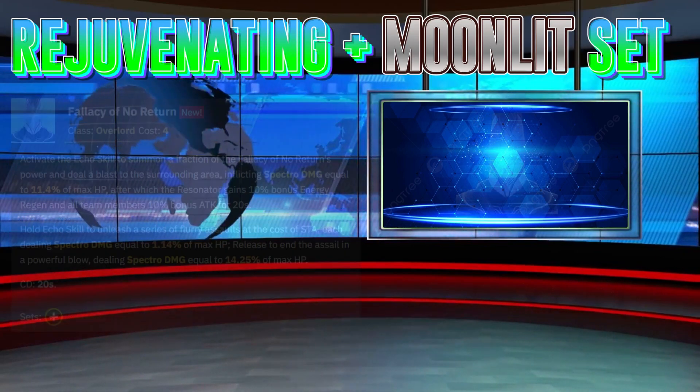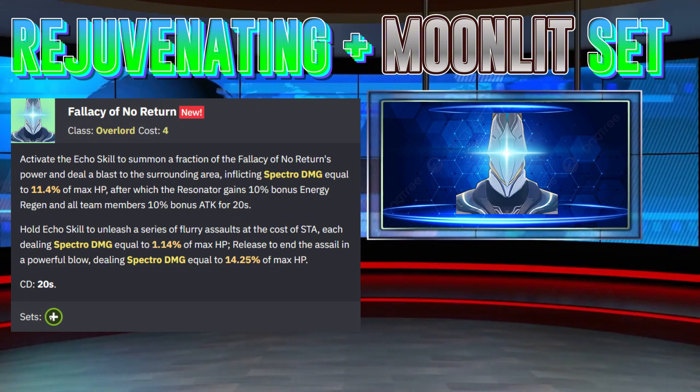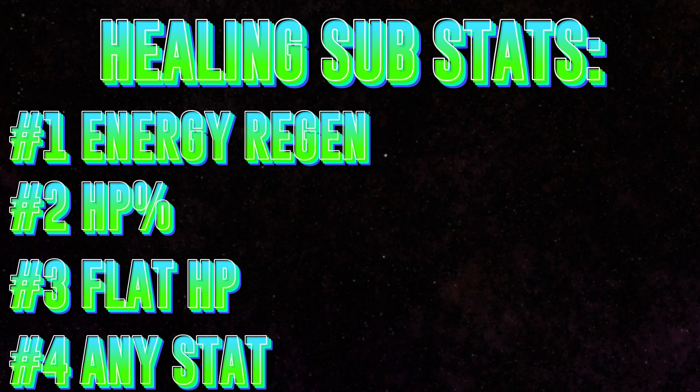If you're using the hybrid set, go for Fallacy of No Return, which gives Shorekeeper a 10% energy regen boost and all allies a 10% bonus attack boost for 20 seconds. For main stats on your relics, you want a combination of Crit Damage and Healing Bonus, or Crit Damage and HP on your 4-cost. Both 3-costs should have Energy Regen and both 1-costs should have HP. For substats on a DPS build, go for Energy Regen, Crit Damage or Ultimate Damage, HP%, and flat HP. For a healing-focused build, go for Energy Regen, HP%, and flat HP.